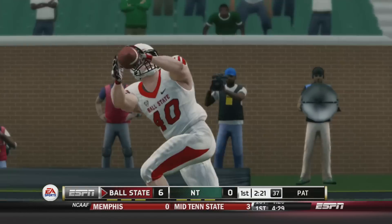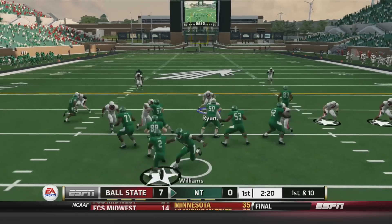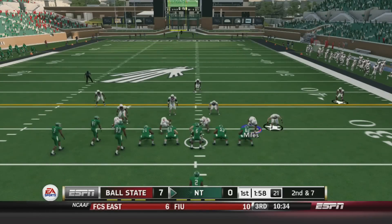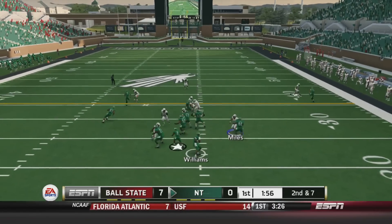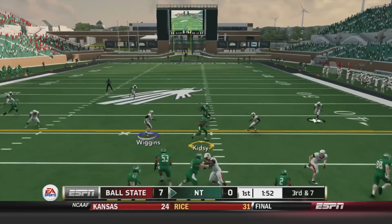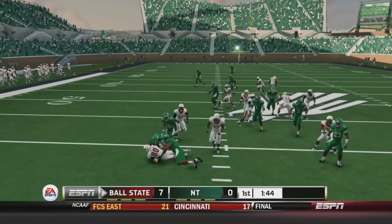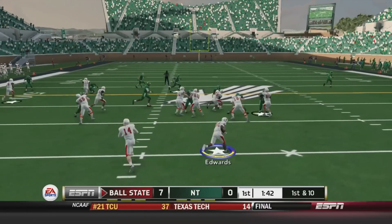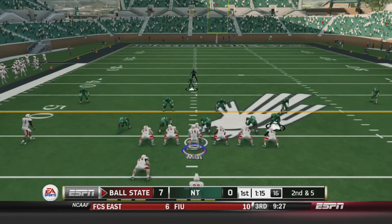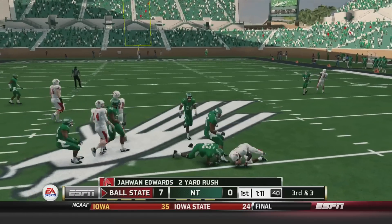We get into the end zone — nice pass to my tight end and we walk away with the lead. They come out on first down, run the play action on us, pick up three. Second and seven, the quarterback is inaccurate there. He was inaccurate on second and third down — well on third down he dropped the ball to his receiver. But as you can see, we got the ball back and we're going to continue to run the ball.